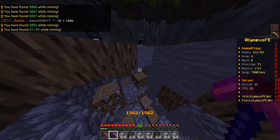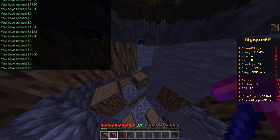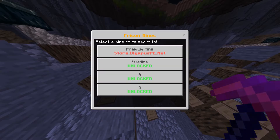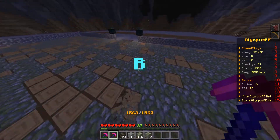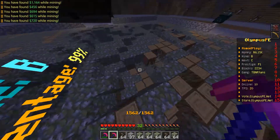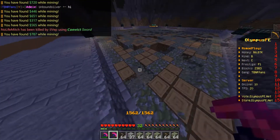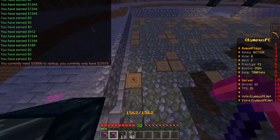Let's do /sell all — and we can already rank up! Look at this. Let's do /mines and go to B. With this pickaxe it's so easy to prestige — look at all the money coming in and all the blocks getting broken. We need 50k, let's just rank up once more.